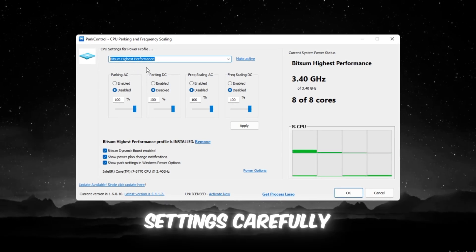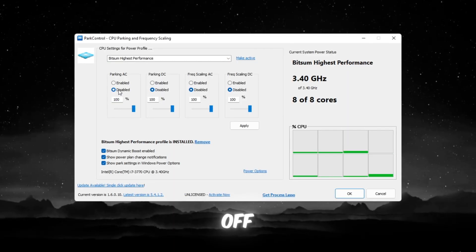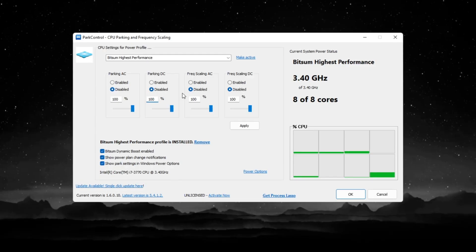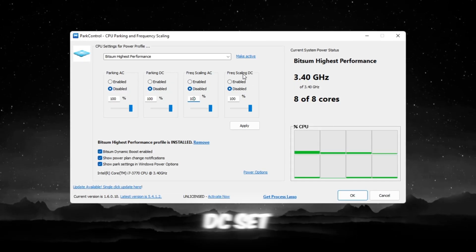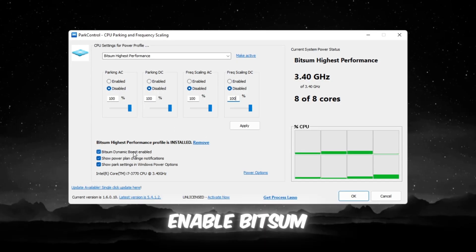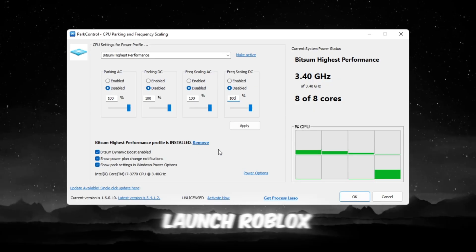Adjust these settings carefully. Parking AC: set to 100% and turn it off. Parking DC: set to 100% and turn it off. Frequency Scaling AC: set to 100% and turn it off. Frequency Scaling DC: set to 100% and turn it off. Enable Bitsum Dynamic Boost, which instantly wakes all CPU cores when you launch Roblox or other games.